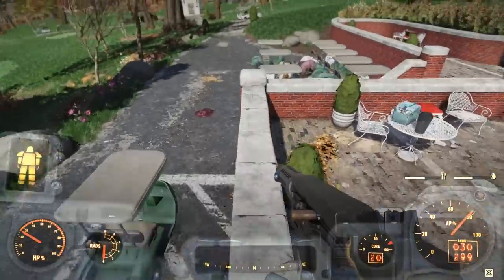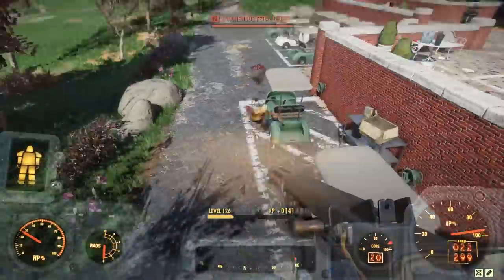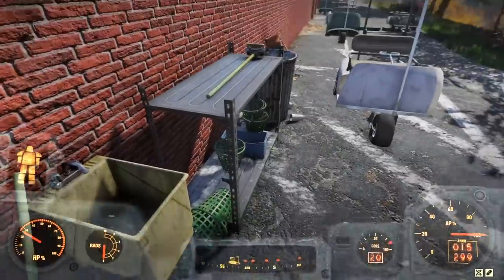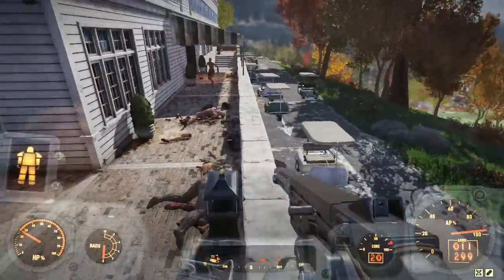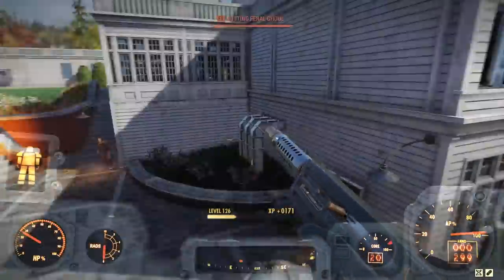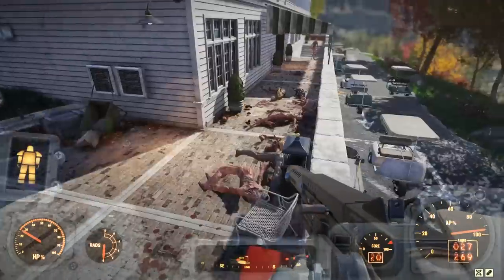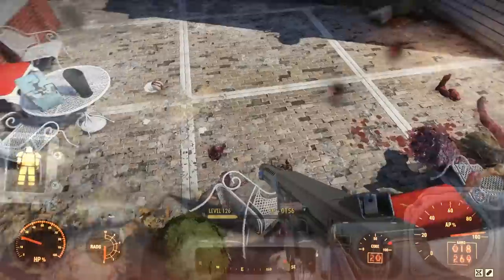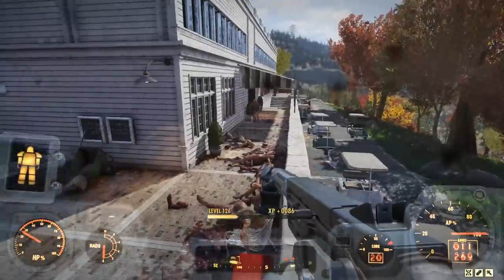Let's see what this thing can do against a big massive group. With marsupial, usually when you jump you've got to aim to make sure you hit with explosive weapons. But with something like this, if you don't mind wasting tons of ammo, you could just jump into the air and spray and pray with it. Since 10mm submachine gun ammo is so readily available - you find it everywhere - you can probably afford to do this with this type of weapon.